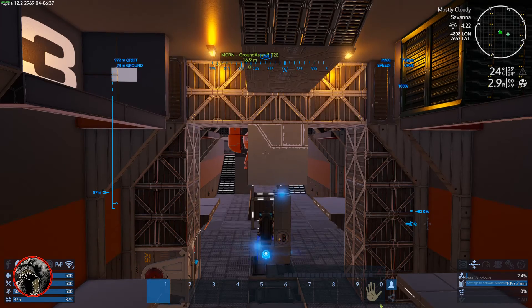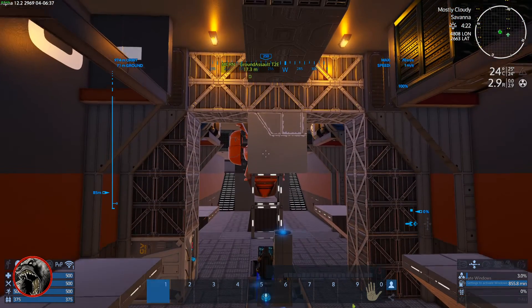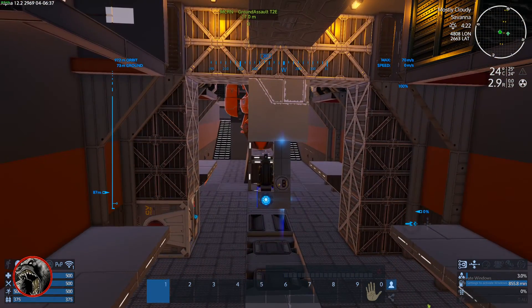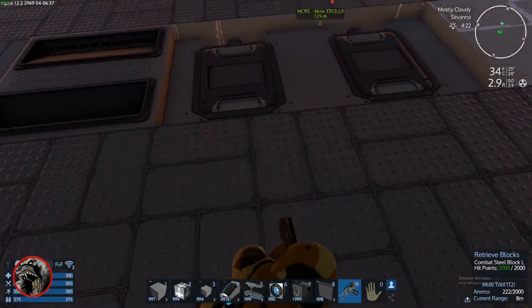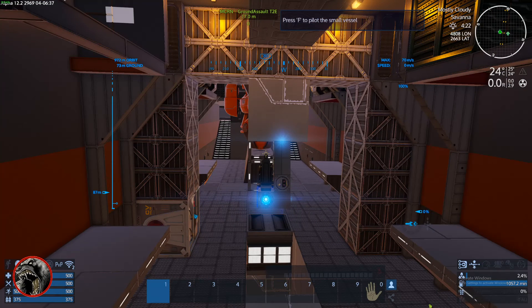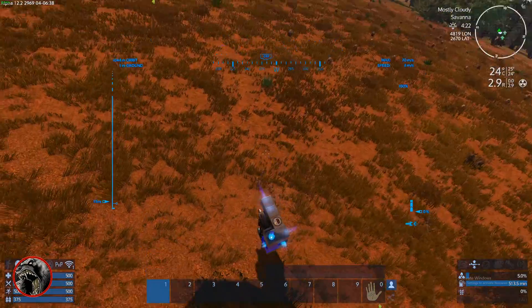It's supposed to be a drop pod so I can drop down. It's not triggered unfortunately. The idea is I'll wire all this up, signal it all up, and then once I enter the cockpit, the door opens up and I can drop pod down to the surface.